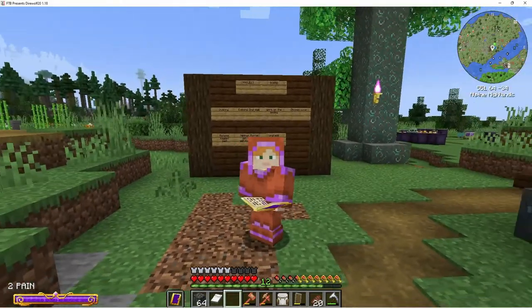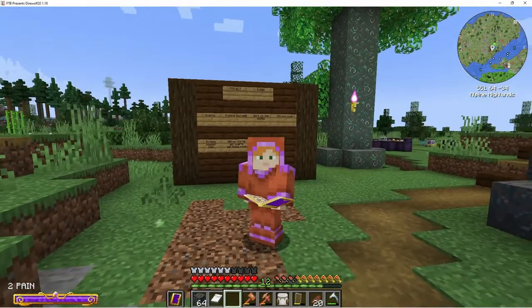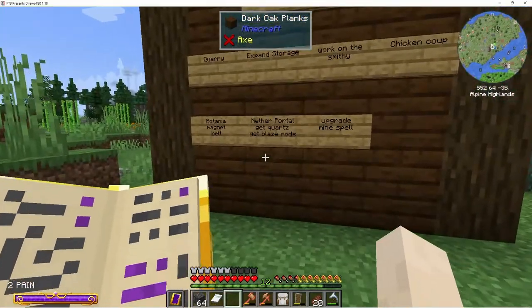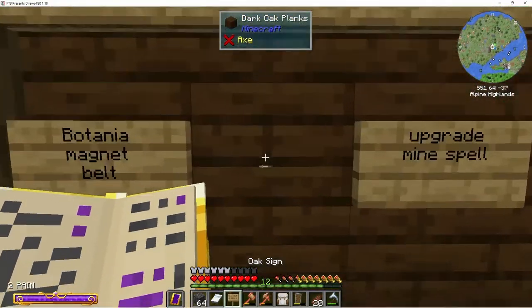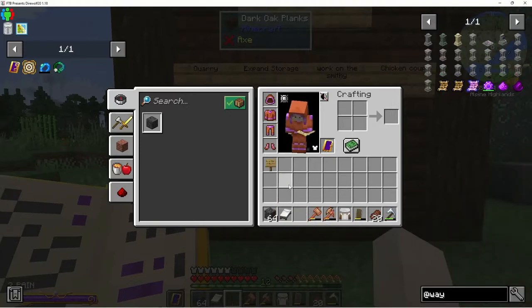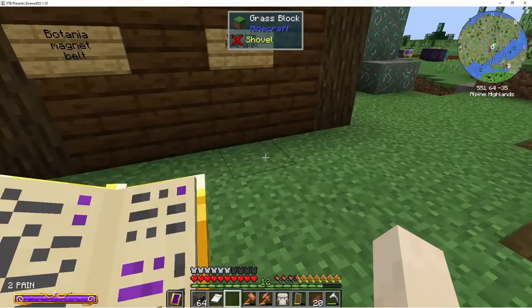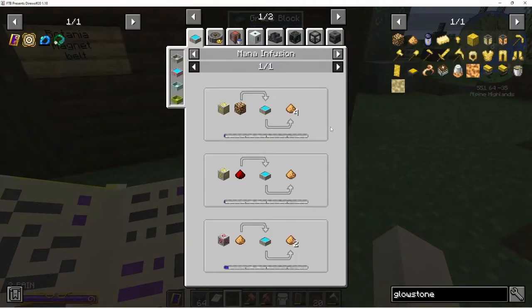Last episode we went to the scary Nether and died a lot, but this episode we're not gonna do that. Check it out — we got the ports, we got the blaze rods. We did not get glowstone, which is very sad, but I do have an idea. Look at this — you can turn redstone dust into glowstone dust using an alchemy catalyst and some mana, so if we can't find any in the Nether, we can do this.